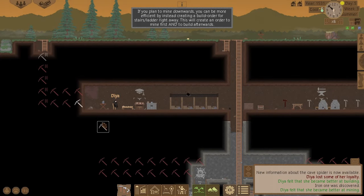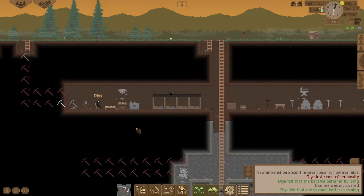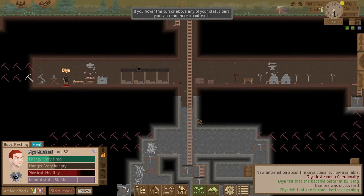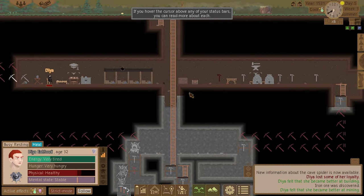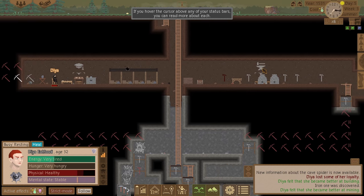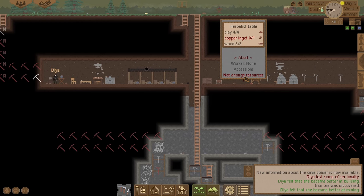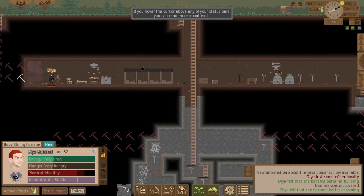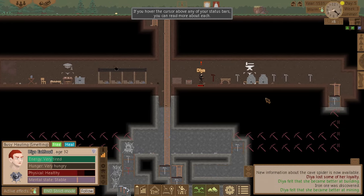Let's mine some more iron ore and wait for him to recover. What I'll do is work on that copper ore — I'll need that. Let's do this table first.